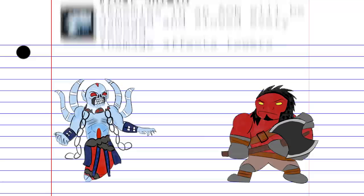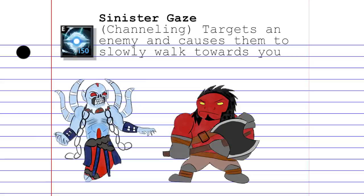Sacrifice has been replaced by Sinister Gaze, a channeling single-target ability that makes an enemy walk towards you — menacingly! It's kind of like a mix between Shackles and Meat Hook, disabling and displacing the enemy for a small amount of time.